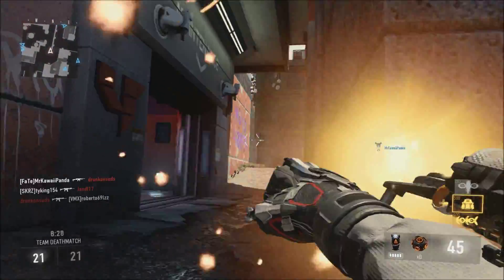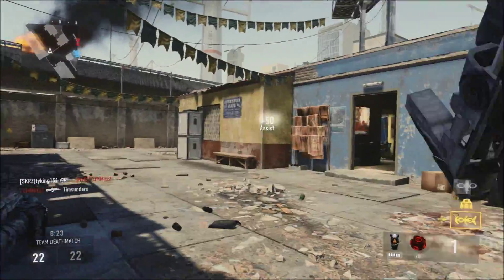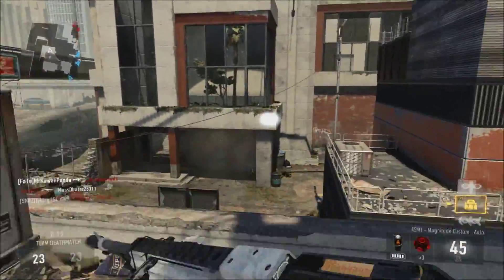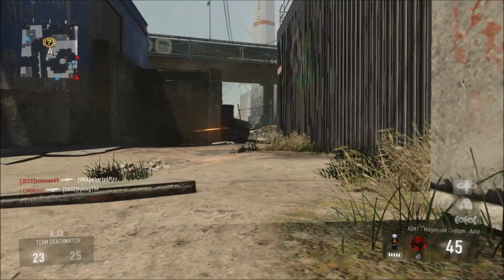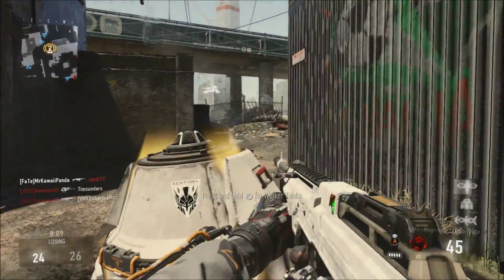I'm going to fling this grenade over there and hopefully that might get a kill. Hit markers! Nice — I've got the UAV now, that will go down very very nicely. And I've got the orbital care package — I'll call that in now, just in case I might get something good. Even a UAV would be good.